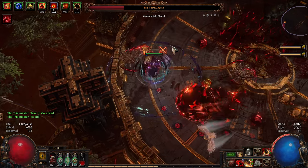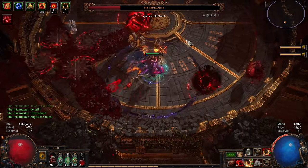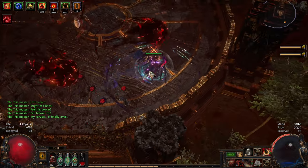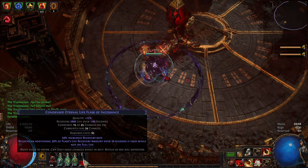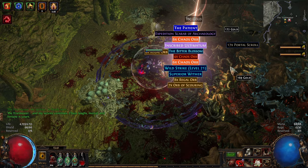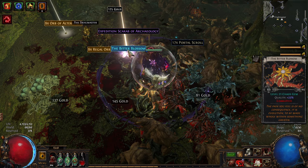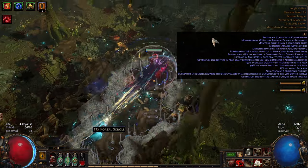Every time I suppress I gain a blast charge because of the suppression node on the tree, which helps me sustain a little. I have a 25-quality eternal life flask with a mod that gives extra recovery when you don't use it on low life — it's a very large amount of recovery, 30% of 2600. Okay, I'll finish the map, shouldn't take too long.